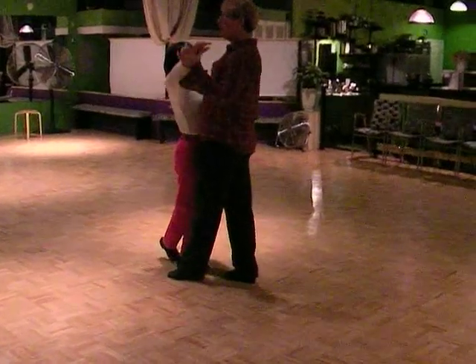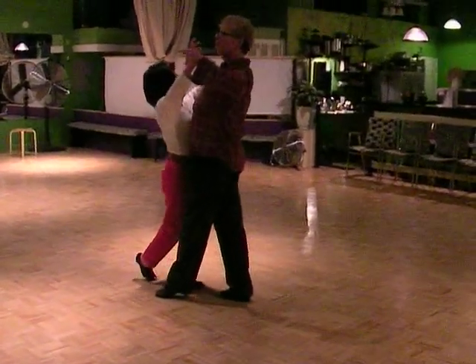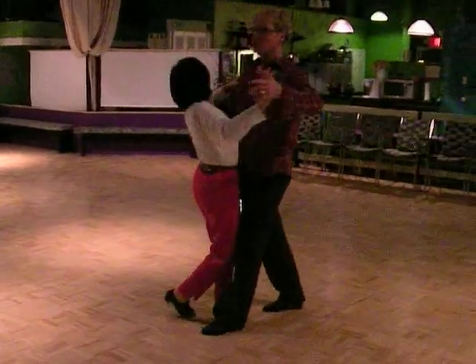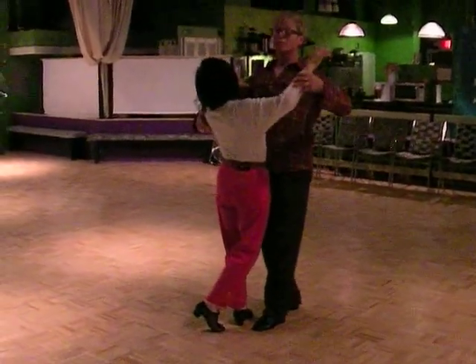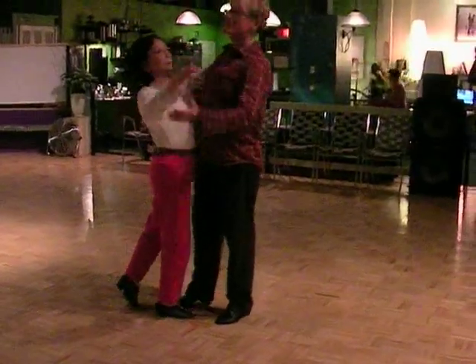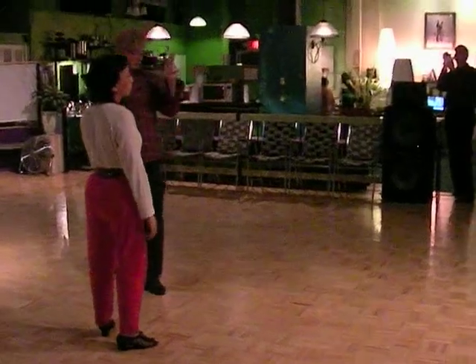Let the girl find her space. Now, we could transfer for quick, co-wit, slow back. Amazing. Or when she's in that cross position, I could drop in my legs, step open, invite her to walk forward for a slow.